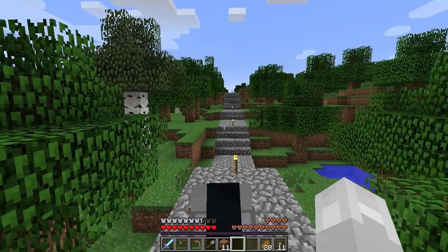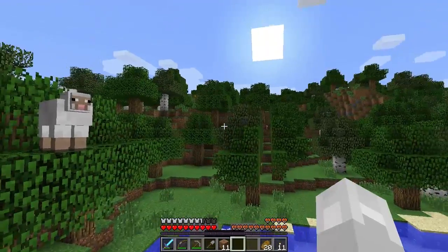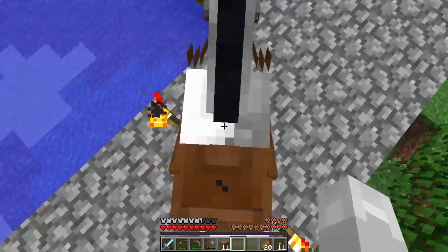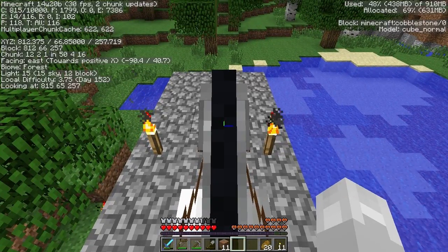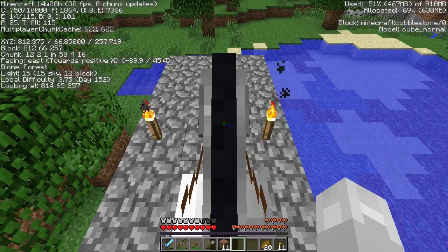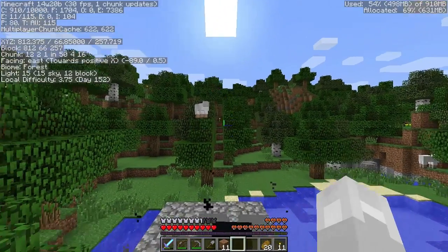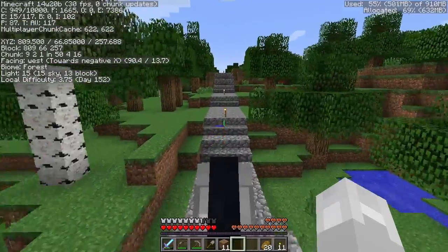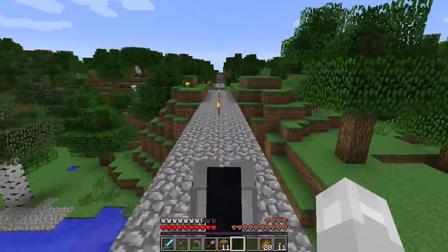Hello and welcome to episode 21 of The Long Road in Minecraft. My name is Jim and today we're at the end of that long road. This point right here is 814, so that's 700 blocks from spawn and 300 more blocks to go until our next settlement. I brought a horse along so we can take a nice ride along the road here.